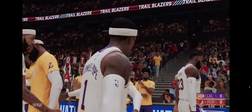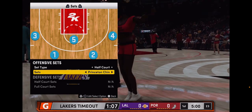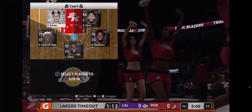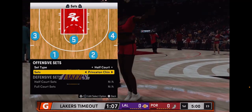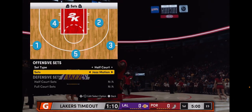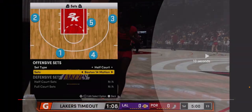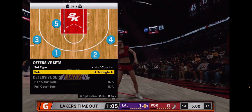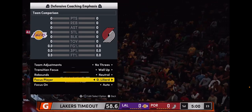Today we're breaking down the triangle offense — I'm using the current Lakers playing against the Portland Trail Blazers. First thing I do is go into my timeout. It's critical you go into your timeout and set up your sets, because if you do not, they will not work. You cannot just do it in the offensive settings in the pause menu. Once you start playing, players won't be standing where they should in that set. There are a lot of different sets you can run — for right now we're focusing on the triangle.